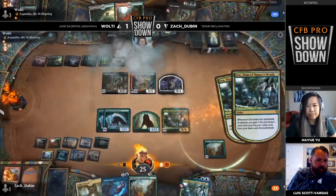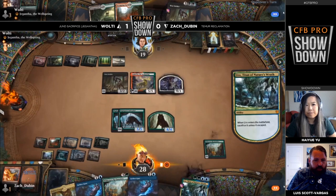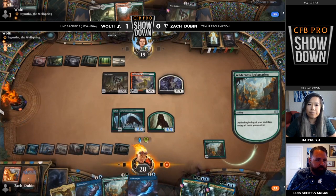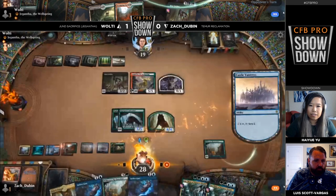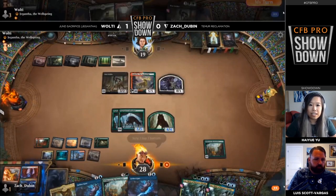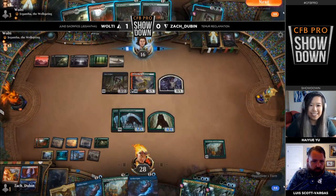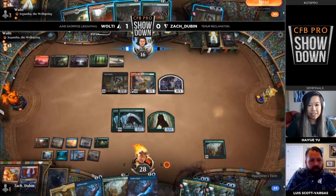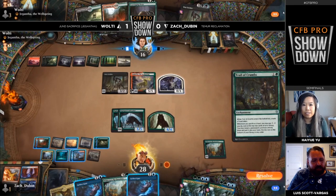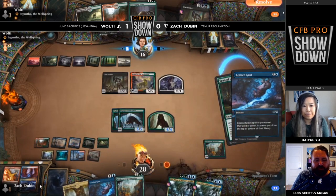Here comes another Uro — Zach is just not going to flash back the Uro from the graveyard this turn. Having double Ambusher and double Aether Gust here, the Aether Gust stopping Korvold really takes out a lot of the outs Wolty might have. And there is the Expansion/Explosion. Zach can make 24 mana next turn — and that's without playing the second Reclamation, which adds another seven. The Expansion/Explosion is more than lethal, sealing off a game that Zach has basically been winning for the last five turns.